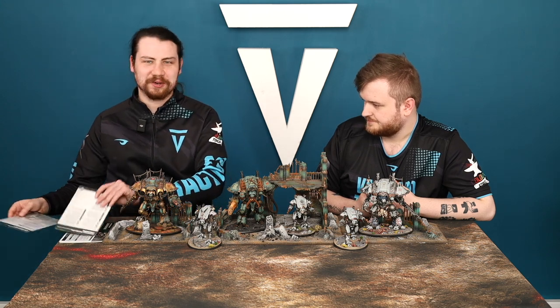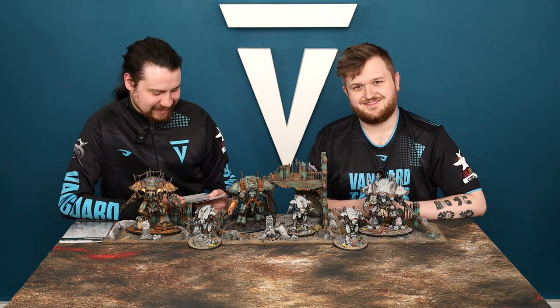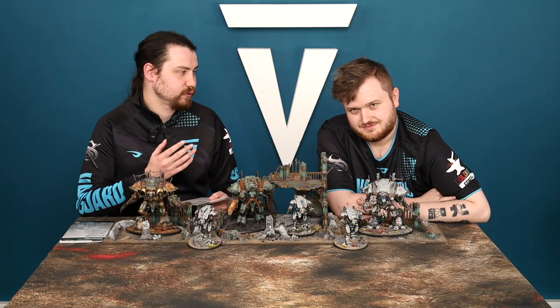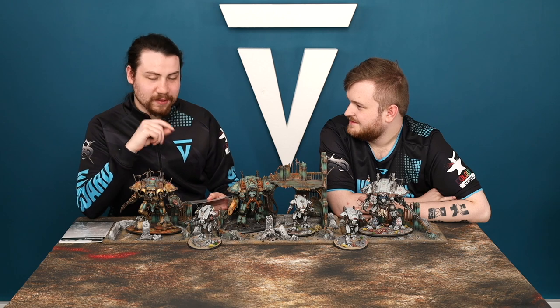Looking at stratagems — a favourite is Terror Shades, for one command point, used in any phase just after an enemy unit fails a Battleshock test. You target one Chaos Knights unit within 12 inches of that enemy unit, roll six dice, and for each four-plus, that enemy unit suffers one mortal wound and this model regains up to one lost wound. The mortal wound doesn't even have to go through for the heal — so even if they have Feel No Pain, you still get the wound back. You'll use that a lot.